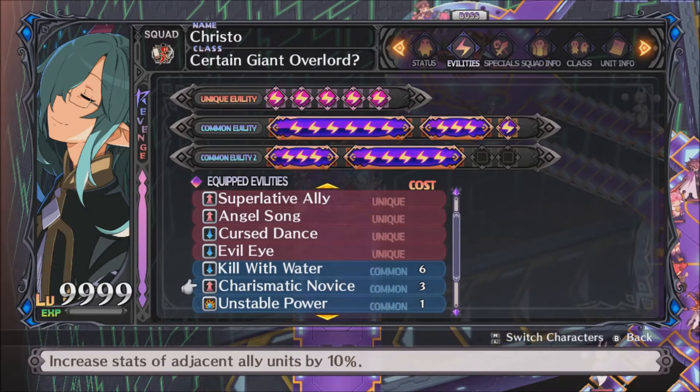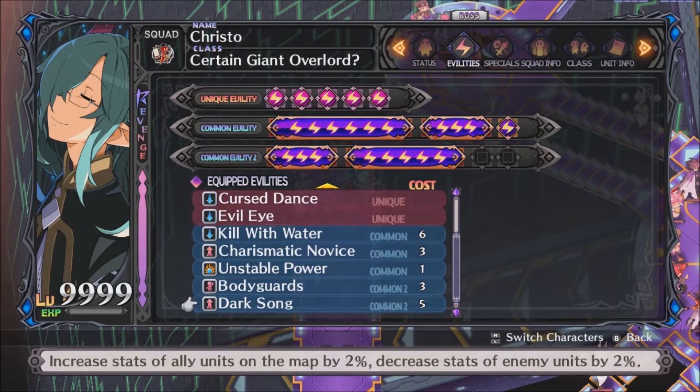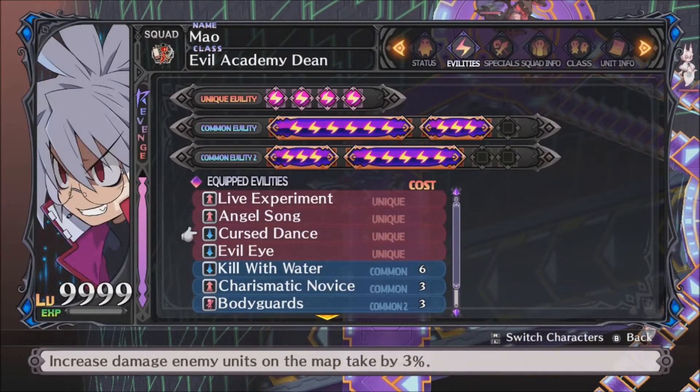Kill with Water already explained. Curse Medic Novice is a common ability of Amizal, spread via Karawald — increases the stats of adjacent allies by 10%. Unstable Power and Bodyguards already explained. Finally, Dark Song, from the Asagi subclass — unlike most common abilities, this actually requires 6 stars in the Asagi subclass since Asagi's subclass has 6 common abilities instead of 5. Dark Song boosts stats of allies and decreases stats of enemies; this ensures Metallia is at 99 million stats, and it's actually slightly overkill.